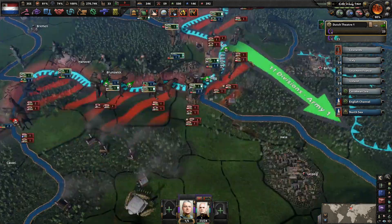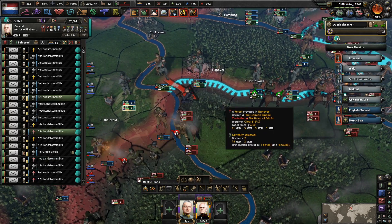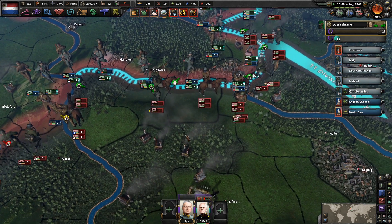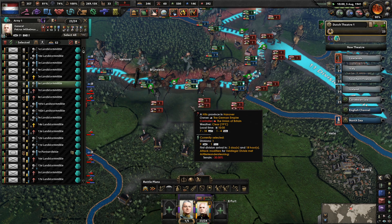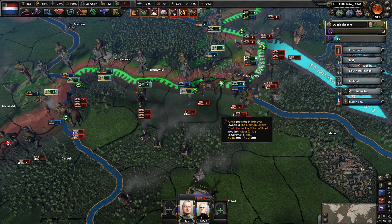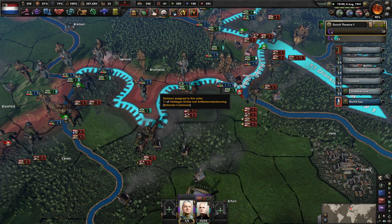Let's get you guys to push into here. You guys are not part of any attack, so you can counter-attack against these guys. You immediately counter-attack, which should allow us to break through this province. We'll then do the exact same thing with you, and we can kind of keep following that plan.